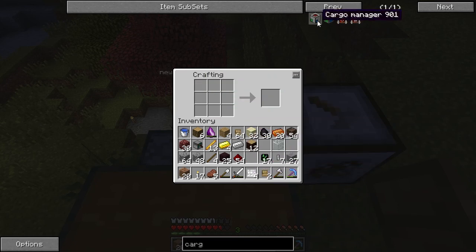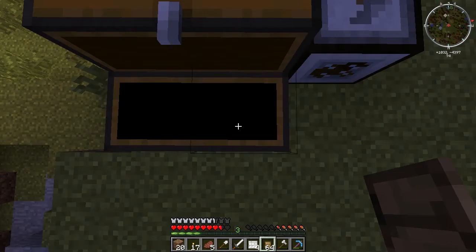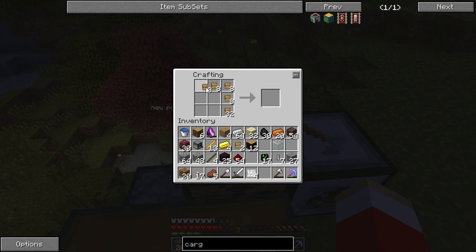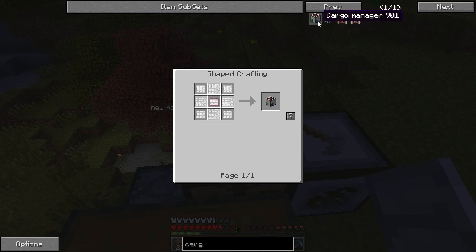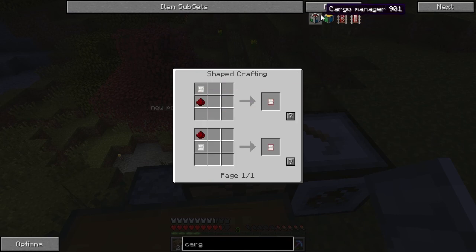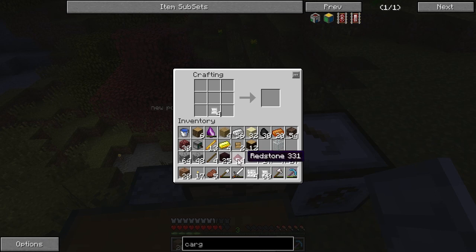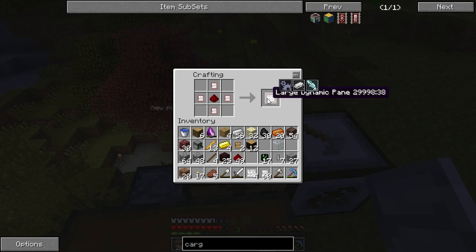I need more iron — let's get some more iron plates. For the dynamic panel I need four, just put redstone in the middle. Five out of nine parts done. Now the iron panel — like I said this is going to be a pain to make. Put them in the four corners with one in the middle.